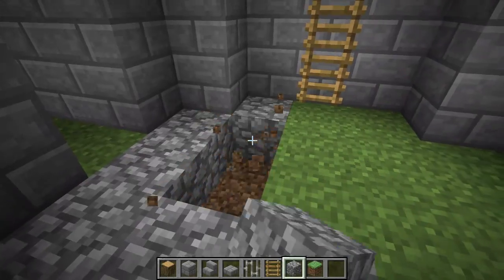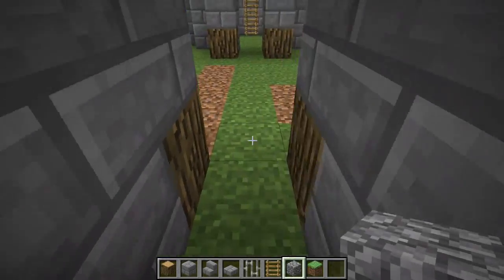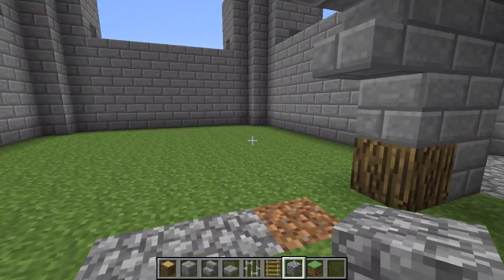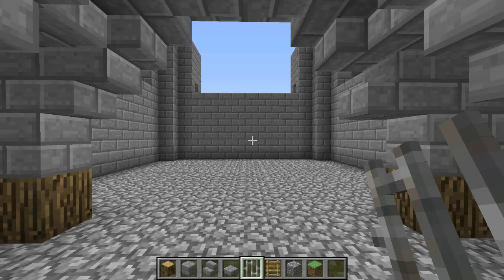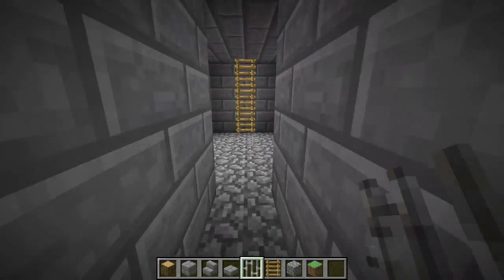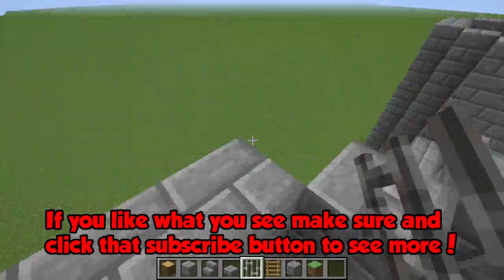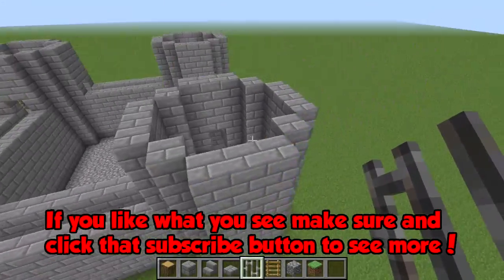I've decided the floor of the castle will be cobblestone. Go ahead and fill in everything with cobblestone - the whole interior area up to this point. Let me do that and come back because you guys don't want to watch me do this. And there we have it - everything replaced with cobblestone.